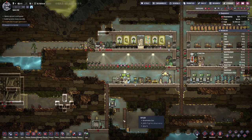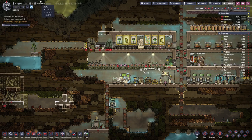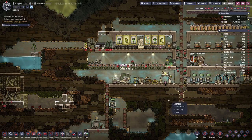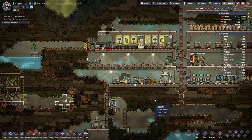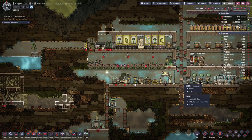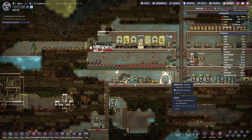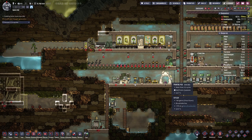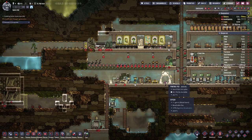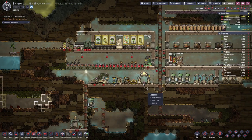Currently we only have four duplicants, but I think with our food situation we can afford one more. Up here you can also see we have some paintings, and that also helps with morale, so we can upgrade our duplicants a bit with one or two more skill traits.